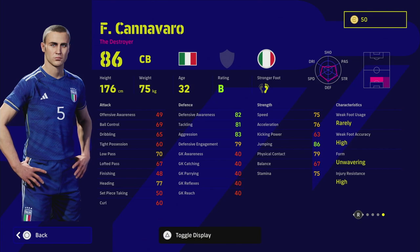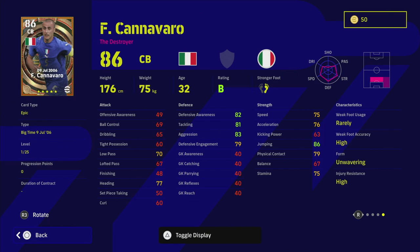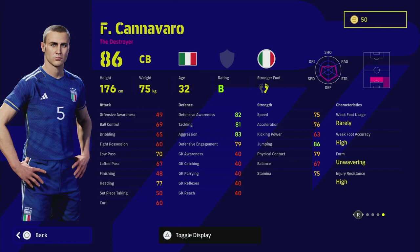Straight off the rip, let's take a closer look at Cannavaro. Looking at this card without even having trained him up - he's got 25 levels to go - but this is just his level one base stats and base form. The fact that he's got defense stats in the 80s, speed, acceleration, stamina and physical contact in the 70s, jumping in the 80s zone, heading at 77 and low pass at 70 is just insane. He's also got unwavering form with a B rating as an epic.